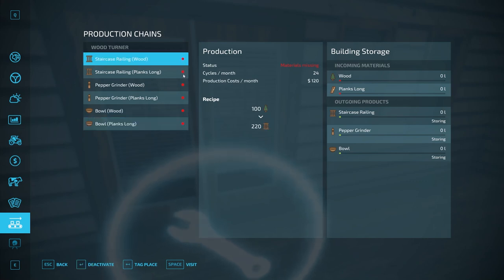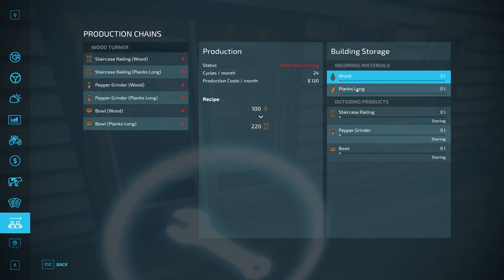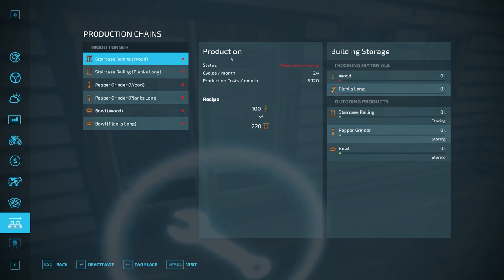All six recipes are active right now, indicated by a red dot. You can deactivate them and there won't be anything running — you'll see the status change to inactive. If you turn one on it'll say running, and then it'll eventually go to materials missing since it doesn't currently have incoming materials. Otherwise it'll just show as running.